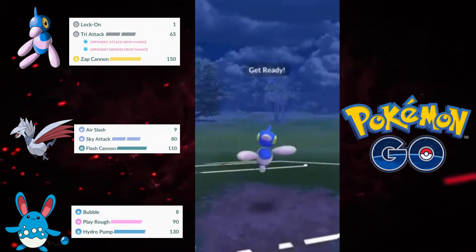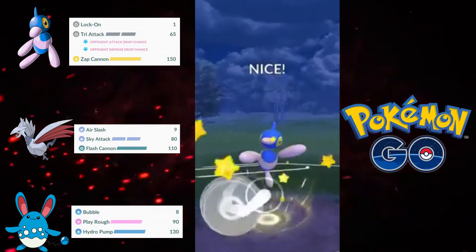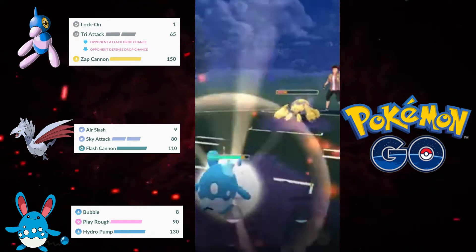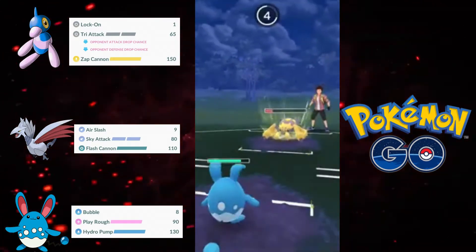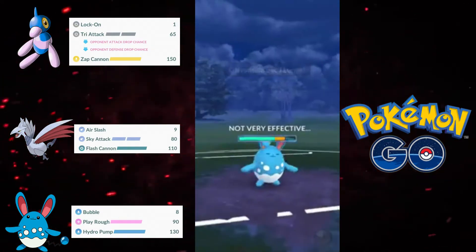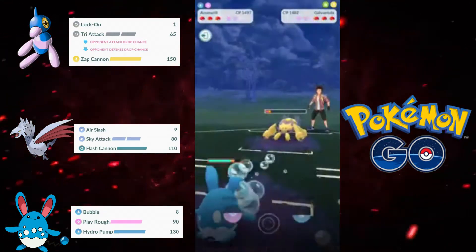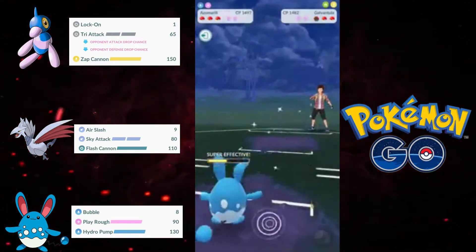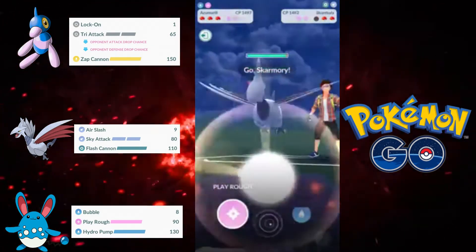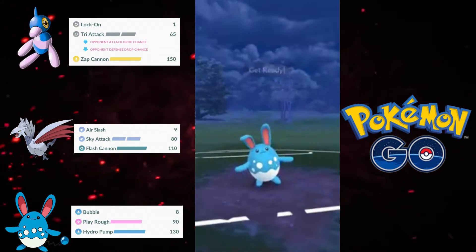Porygon-Z is obviously not the tankiest Pokemon whatsoever, but Tri-Attack surprisingly hits pretty hard. As you can see, it did a ton of damage to that Galvantula, so I immediately switched out into Zoroark, knowing they were going to go for Lunge. I'm pairing Porygon-Z with Skarmory and Zoroark here.